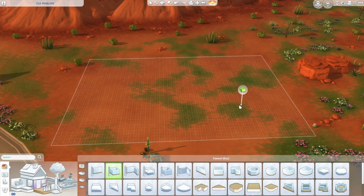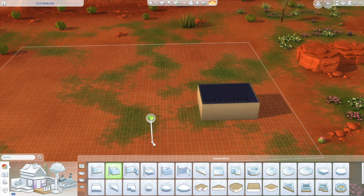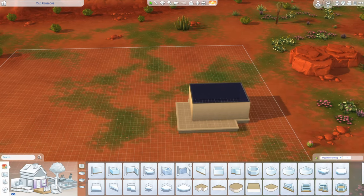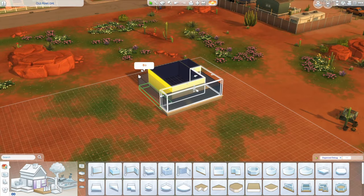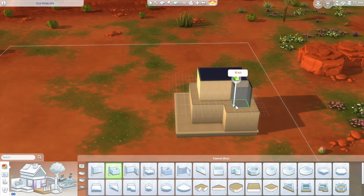Hey guys, welcome back to the channel and welcome to another speed build. Today we are building a really cute little goat farm for the conspiracy theorist that came with the expansion pack Strangerville in The Sims 4, because I just wanted to make a home for some kind of townie and I didn't want to do another family home.